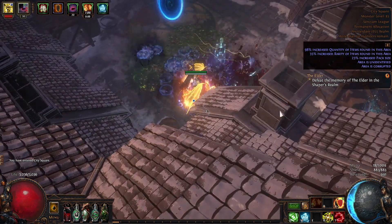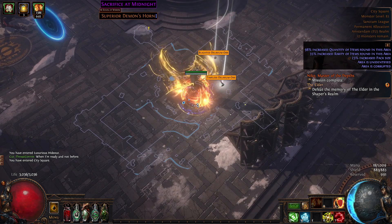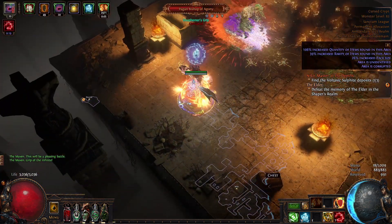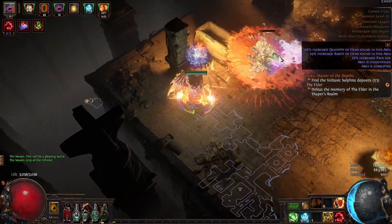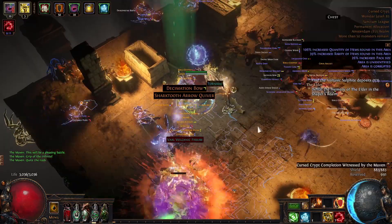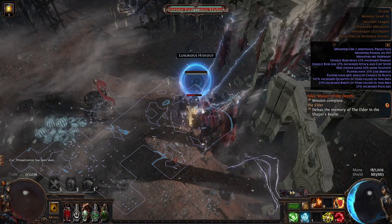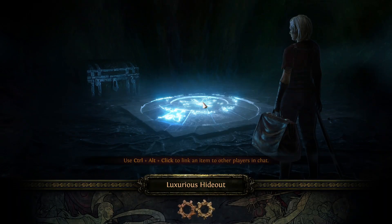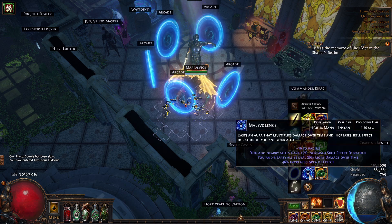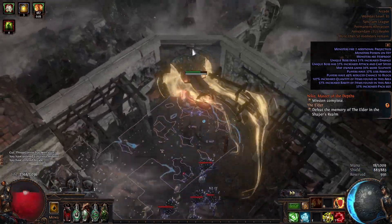Another map with delirium — let's make a full clear. Two delirium orbs! Getting melted. And that was it from this dude. Right now I'm making easy money — super easy money if I'm not dying in stupid ways. My build is not very tanky so every single death adds more time to completing the maps.